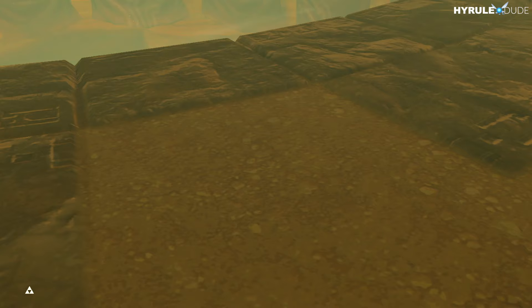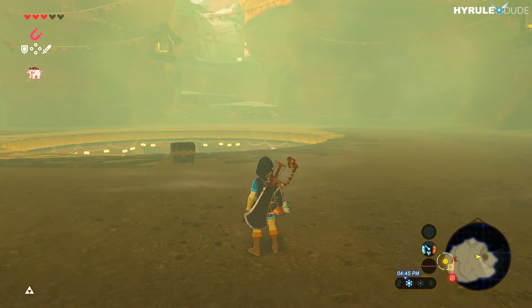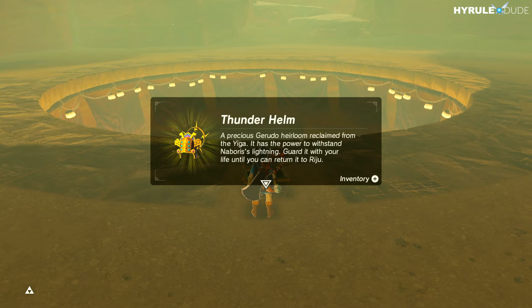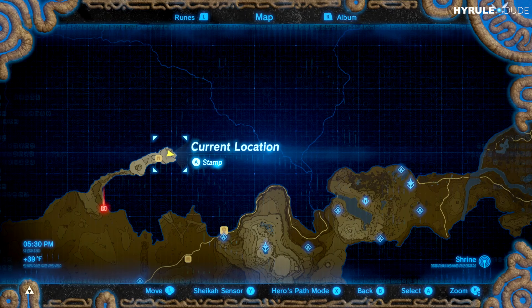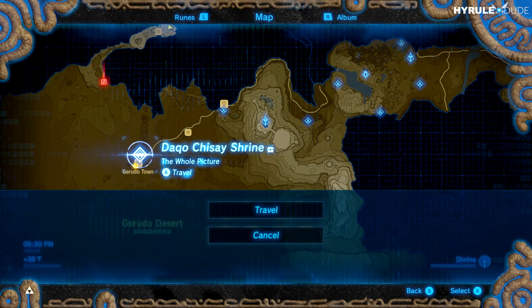Let's get the treasure chest, which contains the Thunder Helm — the heirloom we came here for. When you wear it, it has the power to withstand lightning, which is pretty sweet since we all hate lightning in this game. Now we're going to head back to Gerudo Town by transporting to Dako Chisei Shrine, which is the easiest way to get there from here.